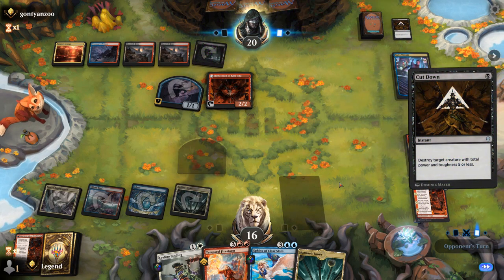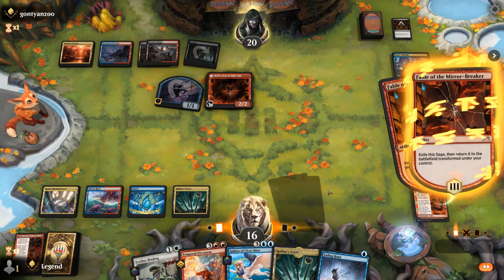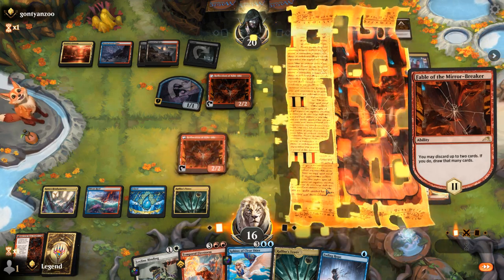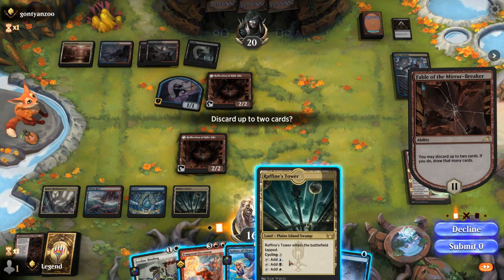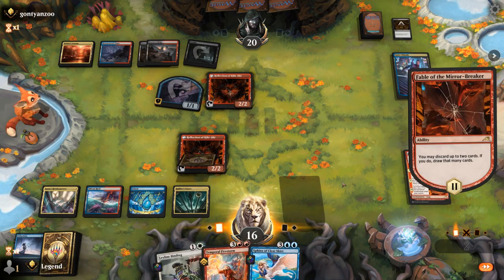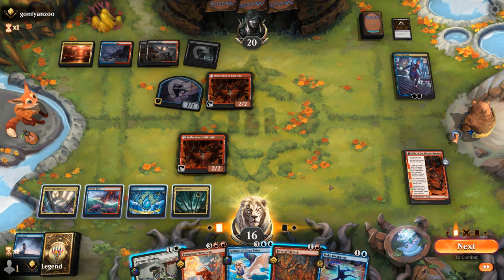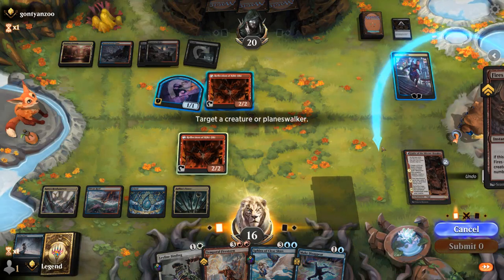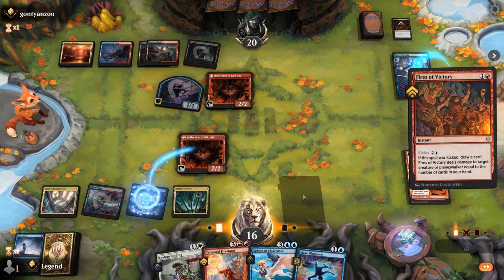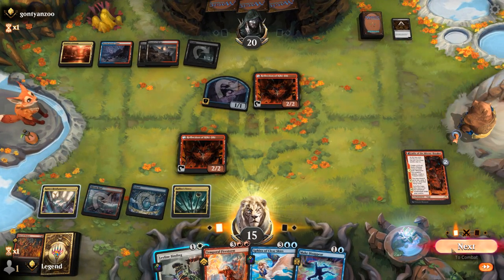Opponent has another Cut Down. We get our Reflection and can loot. I discard Tower and Fading Hope to try to find an untapped land — we do not. So now the plan is Fires on either Reflection or Kaito. We kill Kaito, and then I can use Binding or Make Disappear if our opponent tries anything with their Reflection next turn.